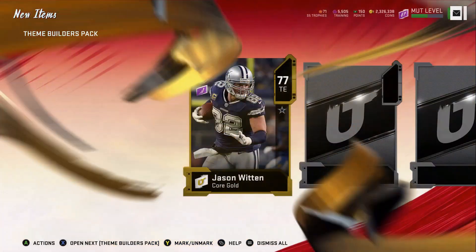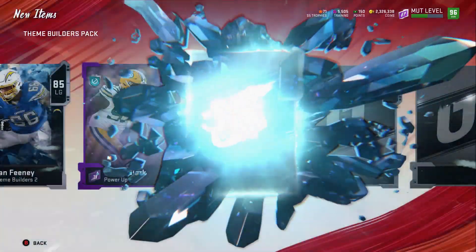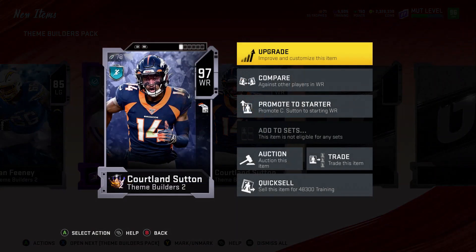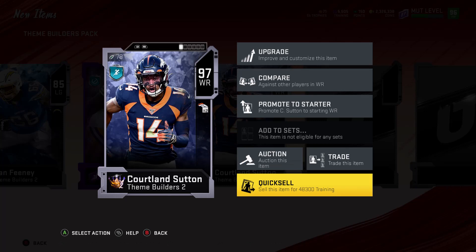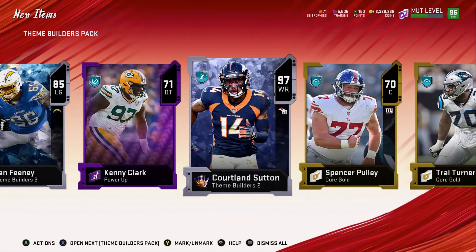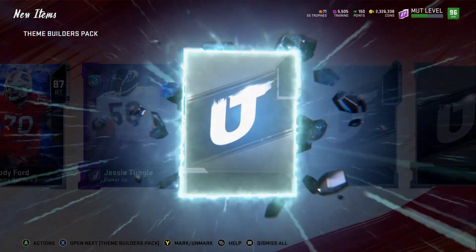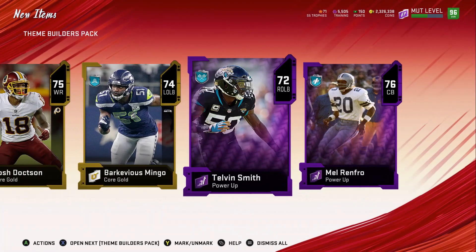We get a gold, a theme builder 85, and then a big theme builder — we get a 97 Cortland Sutton! Not a bad pull at all. That goes for 48,000 training, and to pull the new 97s there's going to be 52,000 training, so you can re-roll and see if you get something better. Four more packs: we get a small theme builder, an 87 Corey Ford, a power-up, another theme builder, an 87 Javon Taylor, a power-up, and another power-up Mel Renfro.